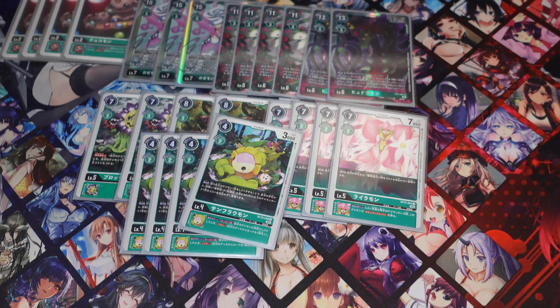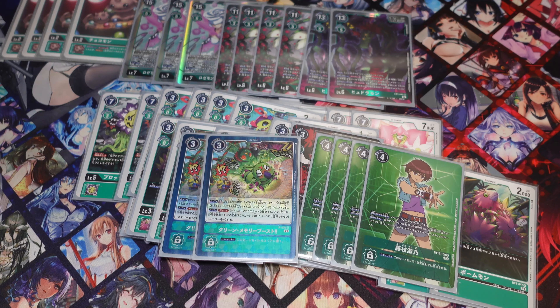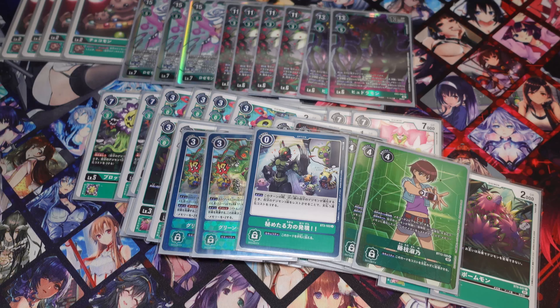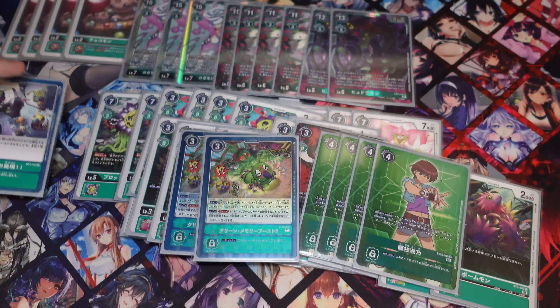For Tamers, we're running four Yoshinos — just because you want to cheat out your Burst Mode and have a target for your Lilamons. I know some people run Mimis as well. I don't have space for it, but if you don't like Yoshino at four, you can adjust your level three ratios to make space for Mimis. We're also running two Green Memory Boosts and one Hidden Potential Unleashed. This comes in really handy sometimes — it's restricted to one so you can only run one anyway.